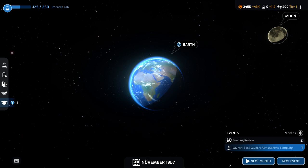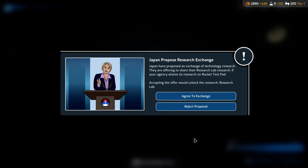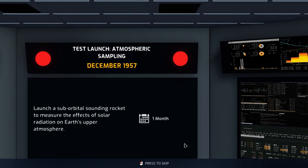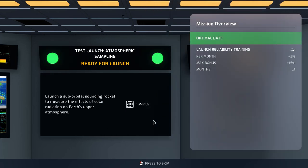You can see China is launching the artificial thing in about 11 months — so that's fine. We've got a first event: Japan proposing a research exchange. Japan have proposed an exchange of technology research — they are offering a research lab if we go for the rocket test pad. I think we are going to reject that. They are losing some reputation there, and the reason is because we are researching that already, so I don't think the bonus there would have been that great.